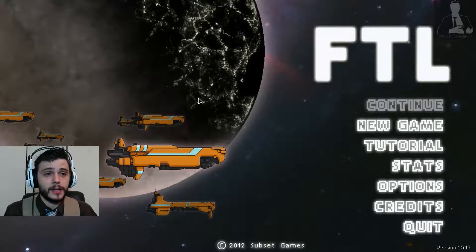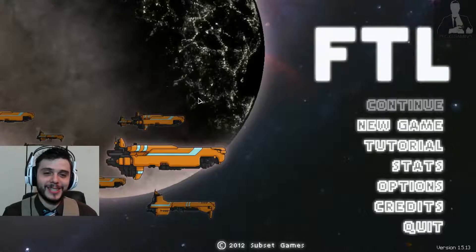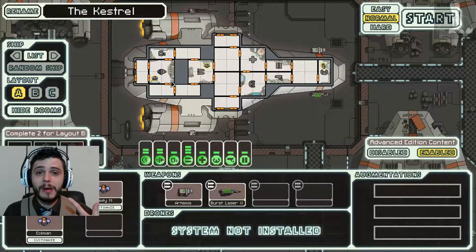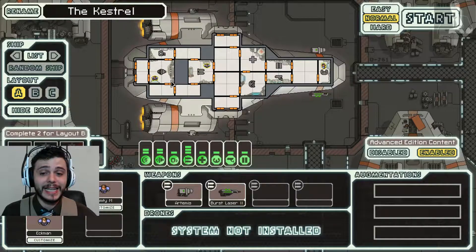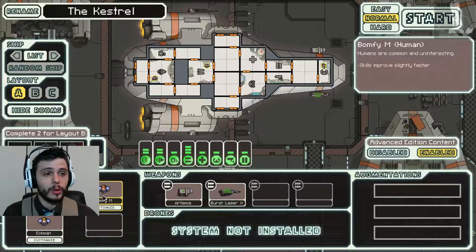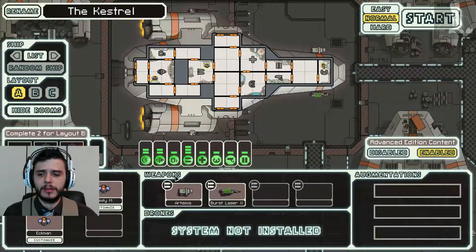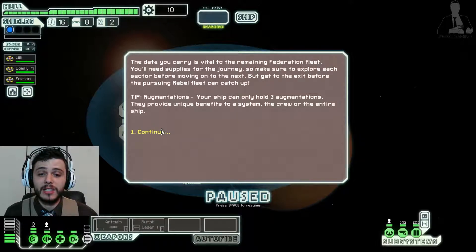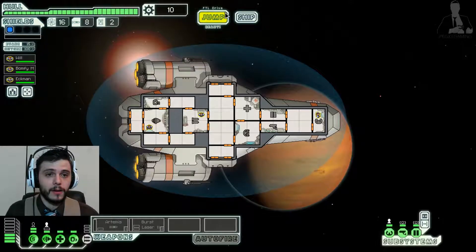Welcome to Faster Than Light. This game is about you in a spaceship, you travel faster than light — and that's basically it, but it's an amazing game. So we're jumping into a brand new game. This is my ship — we have different systems, crew members, upgrades we can perform, different encounters in space, and it's a blast. We've got Will, Bomfy, and Steven Ekman — you go by Ekman from now on. We're gonna do normal difficulty. The data you carry is vital to the remaining Federation fleet; explore each sector before moving on, but get to the exit before the pursuing Rebel fleet catches up. Space chase!